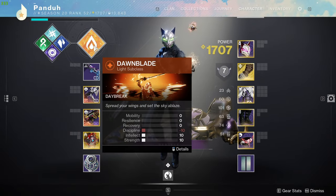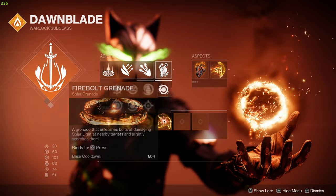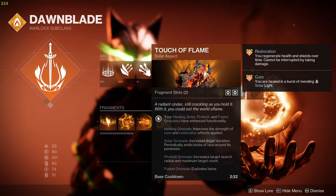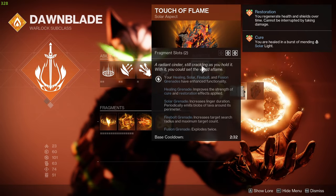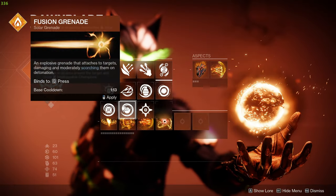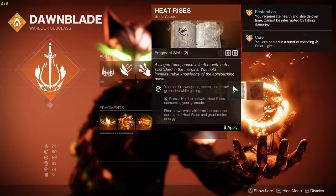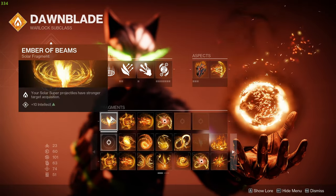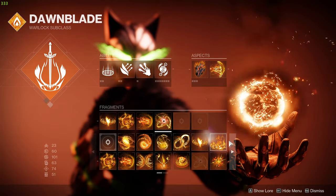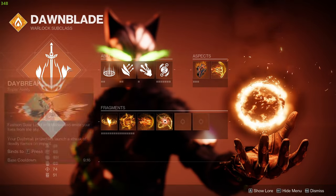Before I forget — my Dawnblade tree. I run Dawn Healing Rift, Burst Glide so you can escape, Celestial Fire. I run Fire Bolts — though Healing Grenades are also great, it's preference. Run Touch of Flame and Icarus Dash. You could swap Touch of Flame for Heat Rises if you prefer to float, but if you're running Fire Bolts or Healing Grenades, Touch of Flame is usually better. On certain maps like Eternity I'll swap to Heat Rises and start floating. For the third fragment I run Radiant and Restoration effects having increased duration, so I keep Radiant longer.